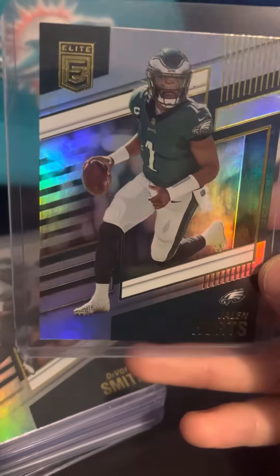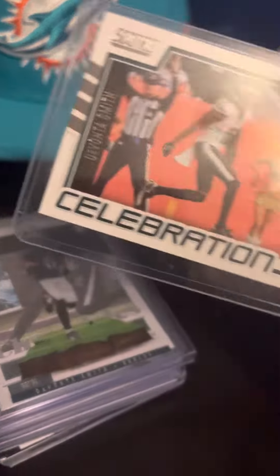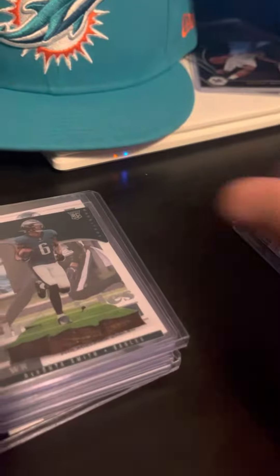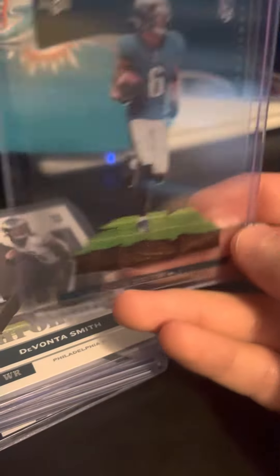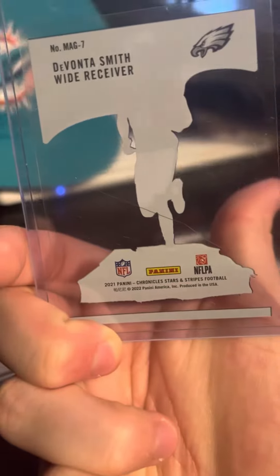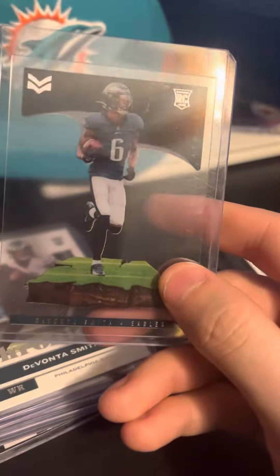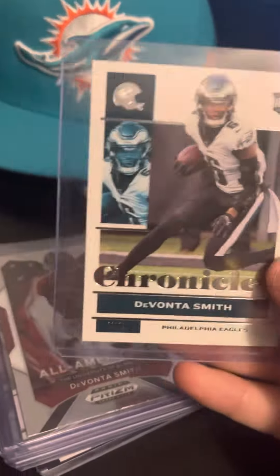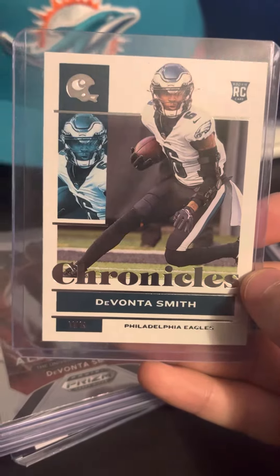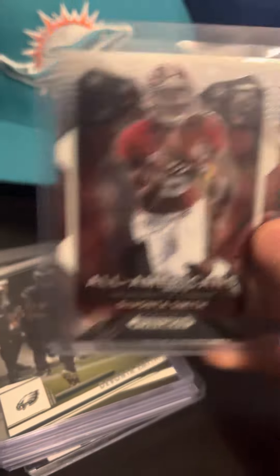We got a Jalen Hurts Elite. Devontae Smith Elite. Devontae Smith Celebration. Here's a Devontae Smith Rookie — I don't even know what this is. Chronicles Stars and Stripes — that's kind of cool. Devontae Smith Chronicles Rookie.